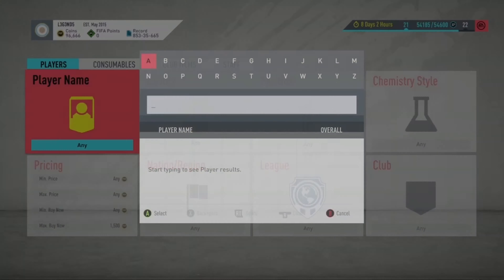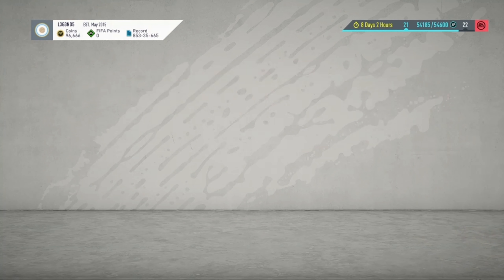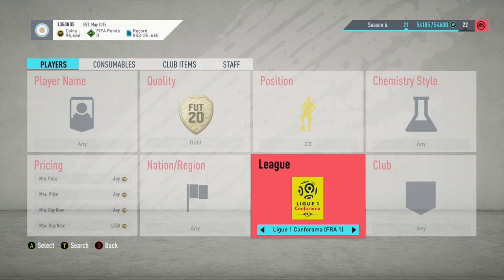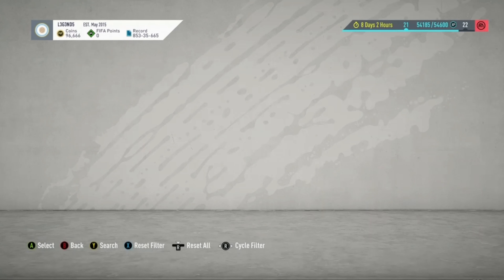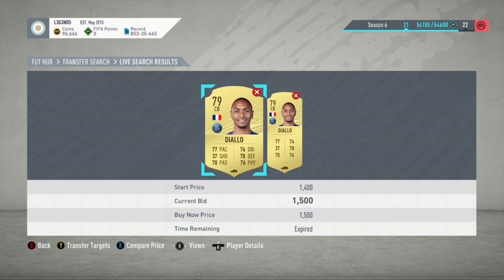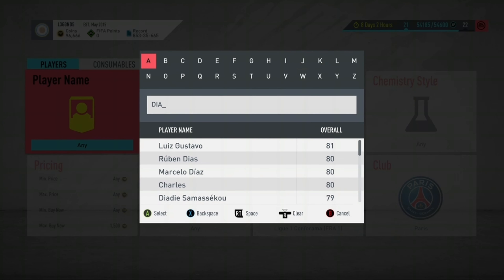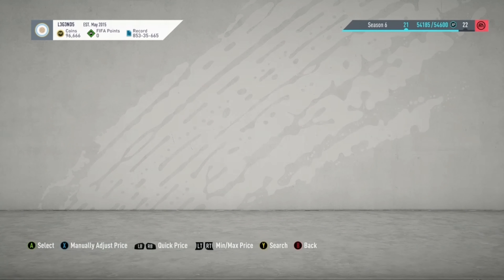Someone else to snipe is — I think his name's Dal — he's a PSG center back who is a gold rare. I think he'll be a good one to snipe. He's worth around 1.5k to 1.7k. He'll be another really good one to snipe because his price will go up to about 2k. Once the SBC comes out, these League 1 rares will start shooting up in price.